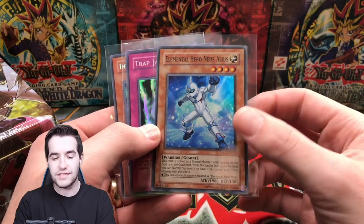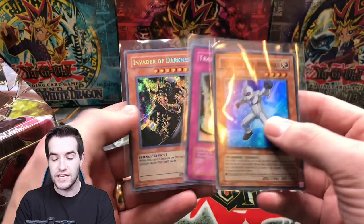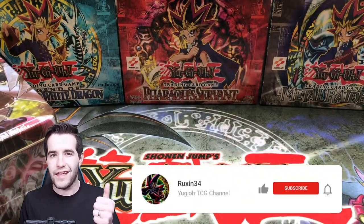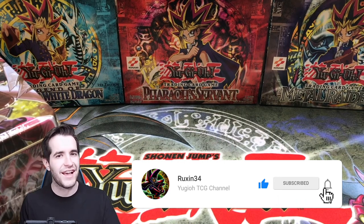We have a Neos Alias pulled by us — a Tactical Evolution card. We got a Trap Jammer and an Invader of Darkness Secret Rare. All you got to do is like the video, be subscribed, and let me know what you want to see from Crossroads of Chaos.